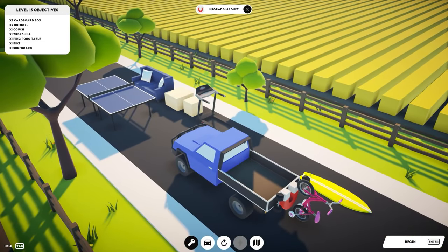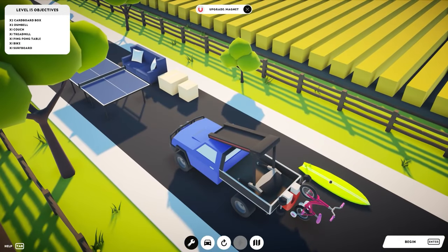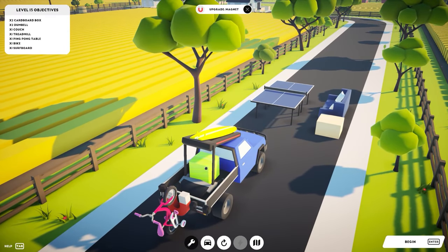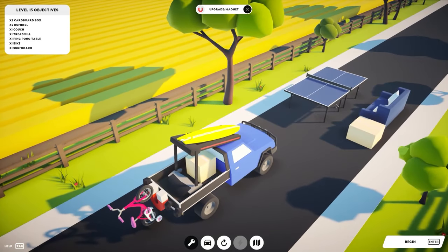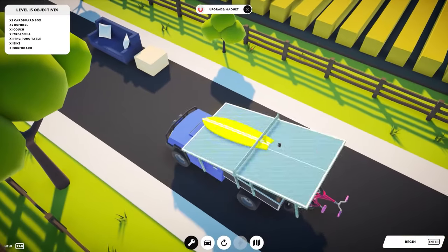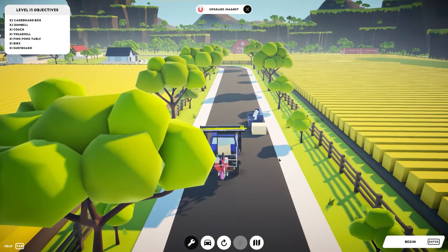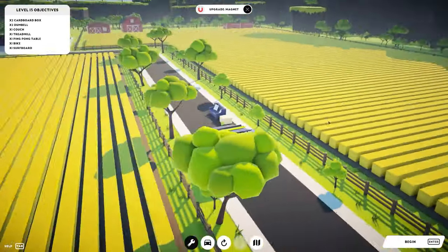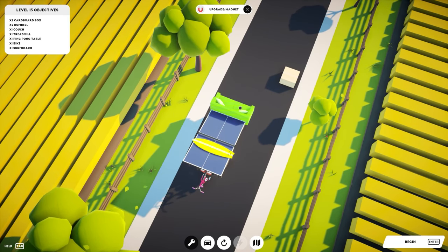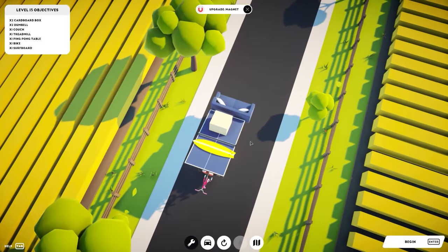I've seen a couple of physics issues in the past — on one level the physics really didn't play well together and all of the items were just sent all over the landscape at Mach 3, and the car was spinning around mid-air. Not good for a game that's all based on physics. We can hear a train in the background, which is going to be a bit of an issue. The sofa can go there and I think that can weigh down the front. I think we're about right. Looking at the map, we have to go left, right, left, along the front of the road and then around. Let's click Begin.